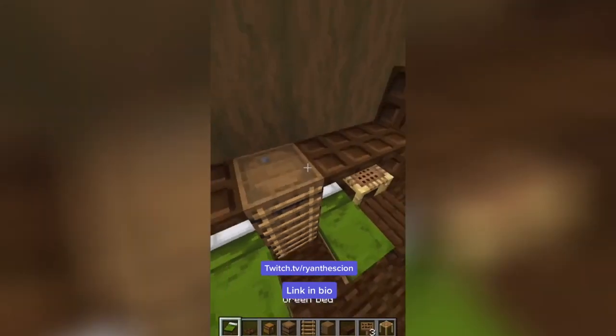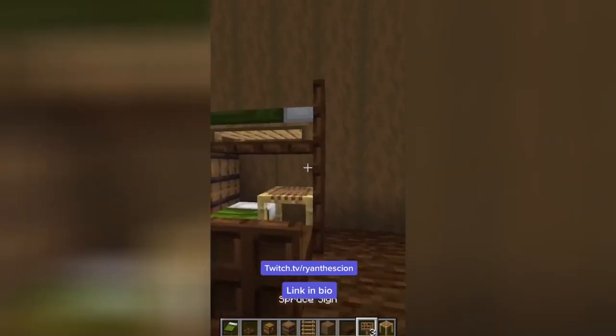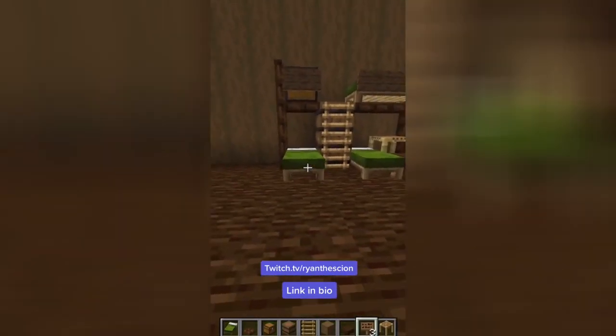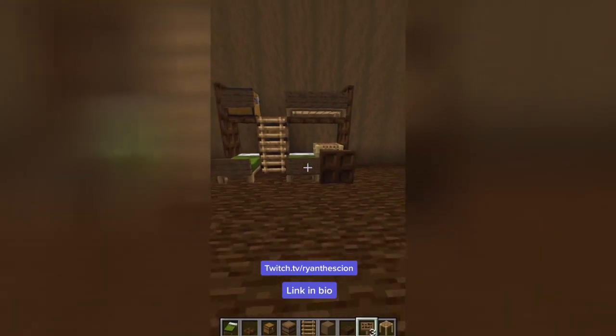And then we have to put a third bed on, otherwise it's not a triple bunk bed. The chest makes it so it's not empty and really weird looking. We gotta put railings, because no one wants to fall onto the other people while you sleep. And then a foot to the bed, and it's done! Hey, look at that!